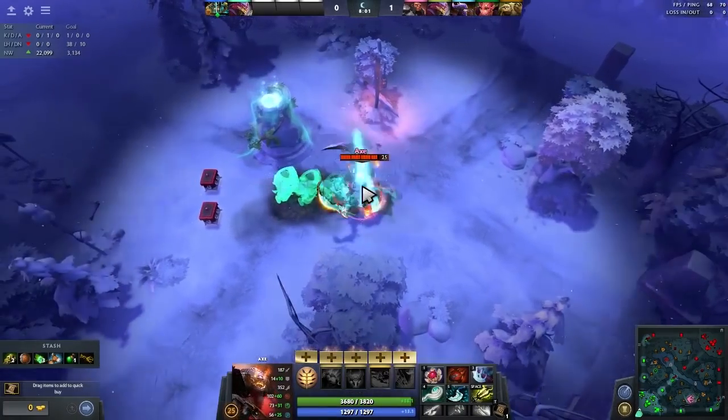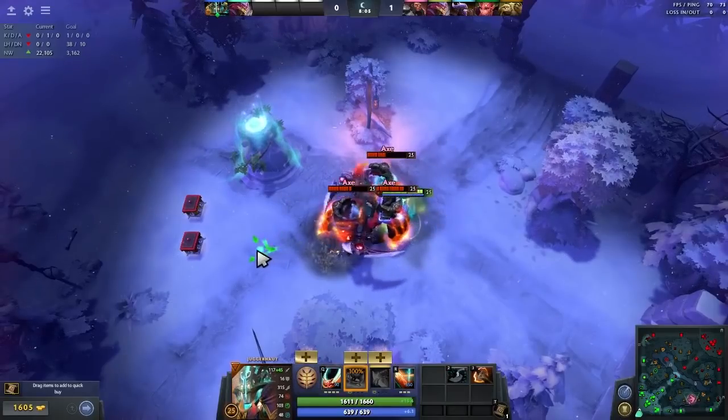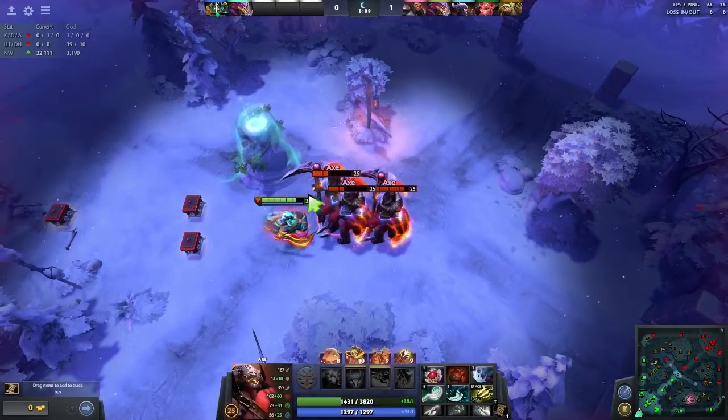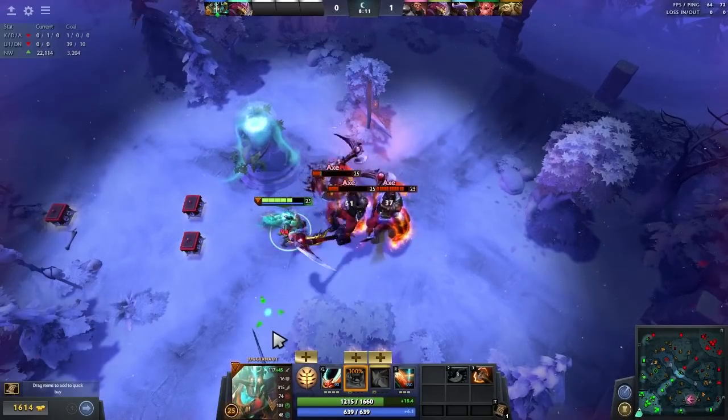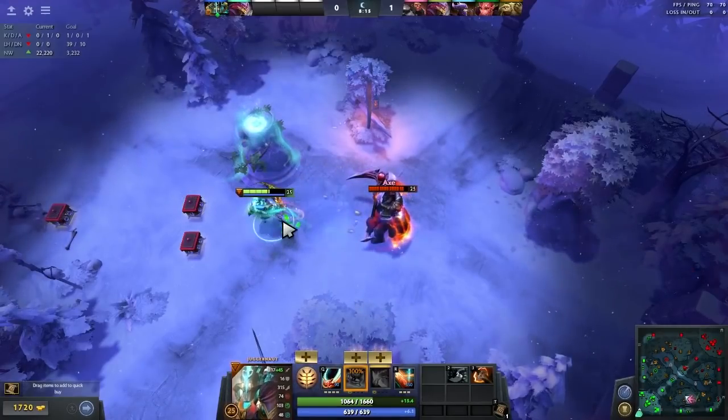When Juggernaut has slow attack speed, it's actually much harder to do the manta dodge. Later in the game, it's really important to know that you can manta dodge, and it is pretty easy to do as well. There's a little bit of RNG in there — you might get lucky to manta dodge at times.